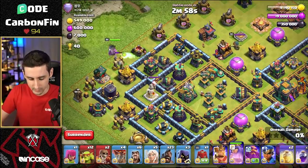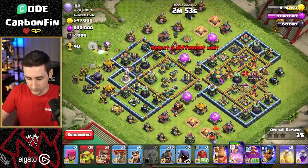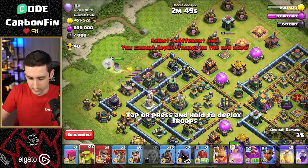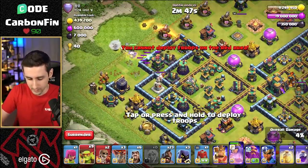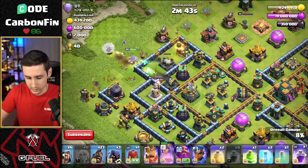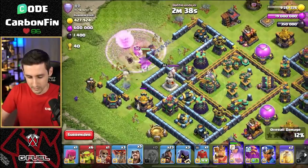Let's charge this Queen into here. We definitely need to do that. Let's go and drop the Queen, or Balloon. Drop the Healers onto the Queen here. Let's see — Sneaky Goblin this, Sneaky Goblin that, Sneaky Goblin that. Let's Super Wall Break here. Let's go and Rage up the Queen. Let's drop some more Sneakies like this. Drop a Wizard onto that.